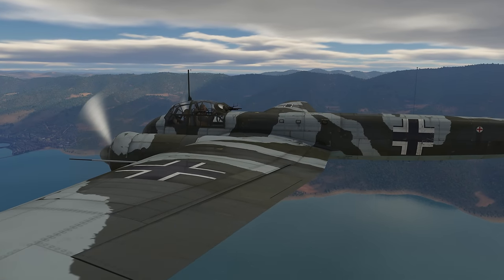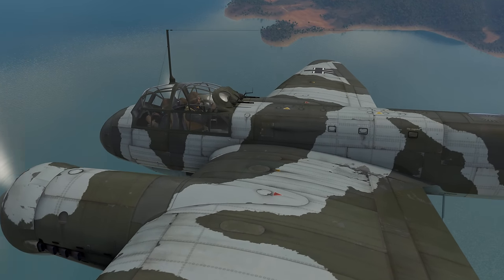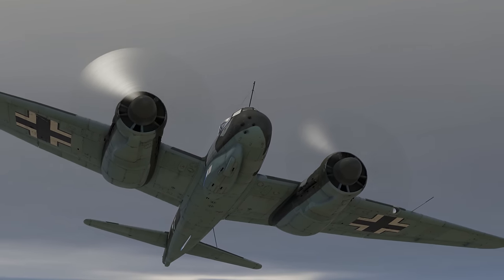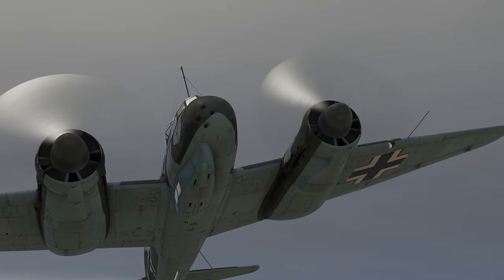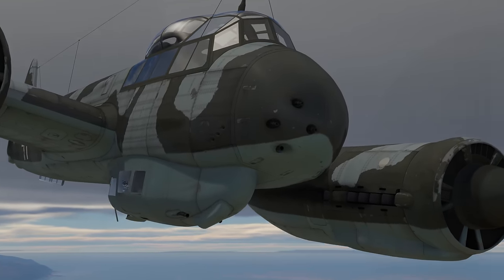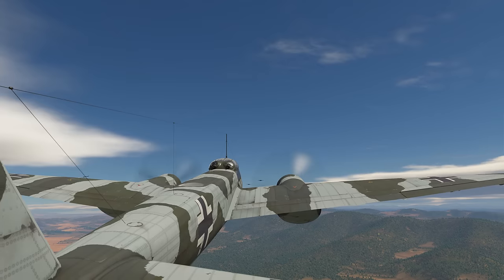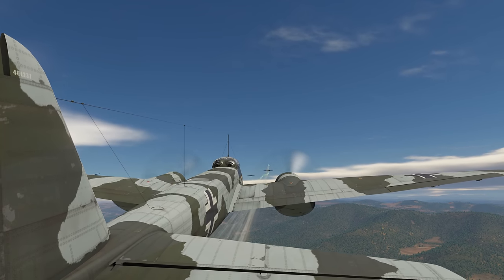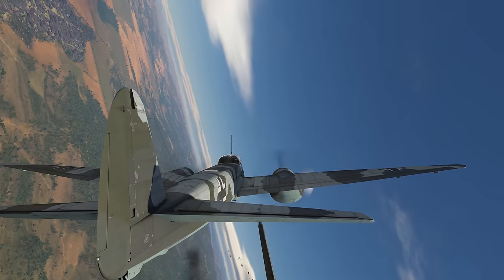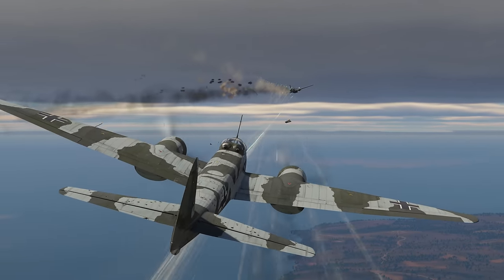All of that doesn't mean that there aren't any interesting rank 1 fighter aircraft. Take a look at the Junkers 88C-6, based on the Junkers 88A series. It comes with lots of firepower: three 7.92 mm machine guns and three 20 mm MGFFM cannons. The M in that name means that a cannon like that can fire Minengeschoss rounds — shells with explosive filler that are very effective against bombers and strike aircraft.